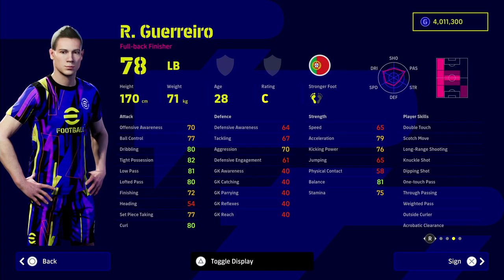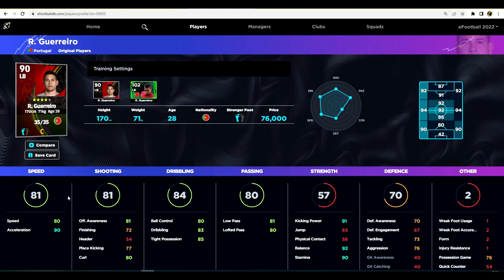Just look at that range of player skills — passing, dribbling, and shooting. Over on eFootballDB.com we're going to take a look at him. The first build is training him up to be your end-game or mid-to-end-game left back. He's got 80 speed, 90 acceleration, 80 ball control, 83 dribbling, 81 pass, 80 lofted pass, 91 kicking power, 92 balance, and 90 stamina. Defensively you don't need to worry too much if you're using a left back, as most people use three center backs with a winger-type player getting up and down the left flank as a wing back — this guy is absolutely perfect for that.